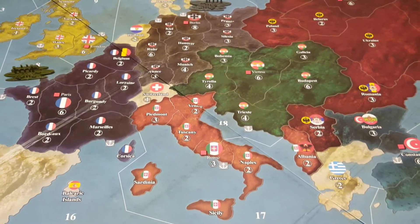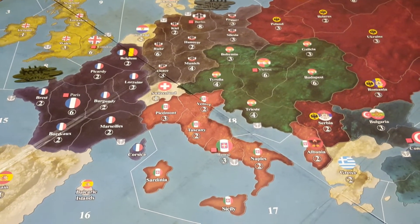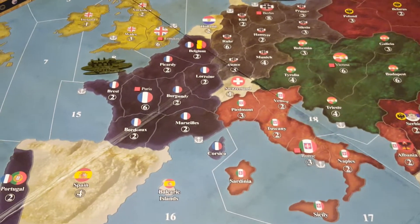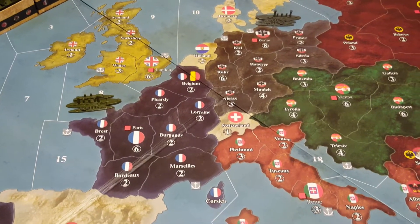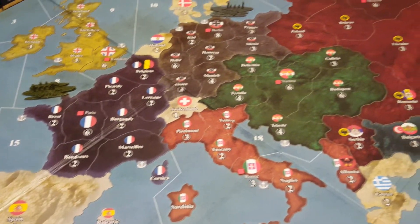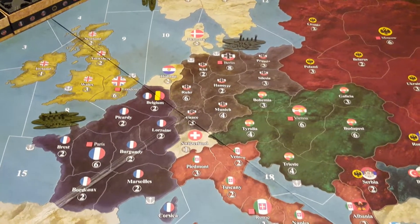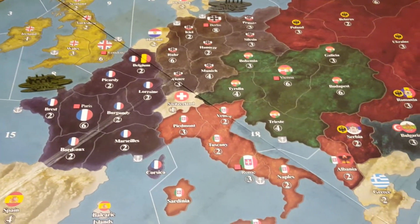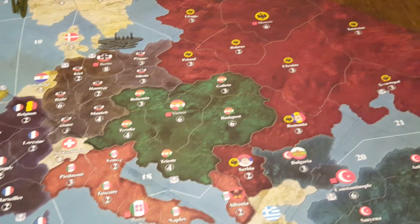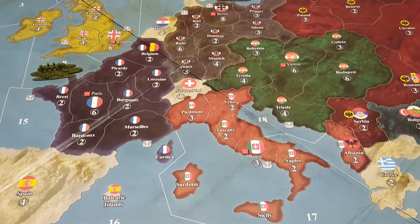Now, if you are the Central Powers, how do you win? It's a similar idea — you need two enemy capitals, but in this case one of them has to either be Paris or London. So you could win by taking Rome and Paris, Moscow and London, or London and Paris. But you could not win by taking Rome and Moscow, or by taking Washington, D.C. and Rome.